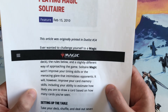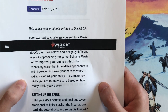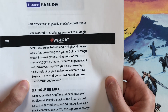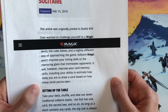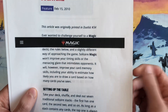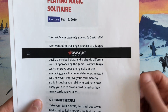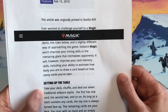The first thing it says is that solitaire Magic won't improve your timing skills or the menacing glare that intimidates opponents. It will, however, improve your card memory skills, including your ability to estimate how likely you are to draw a card based on how many cards you've seen. I guess it's a way to test your deck — see if you have enough creature cards and land cards. If anyone has played this version of solitaire Magic, let me know in the comments.